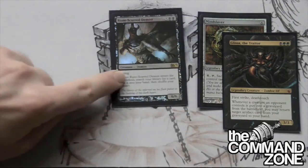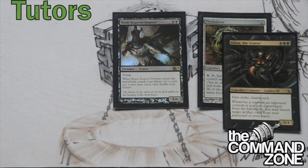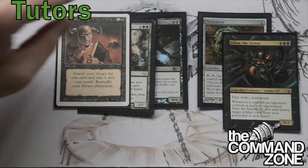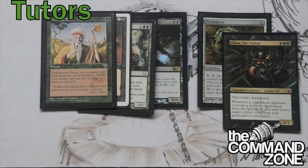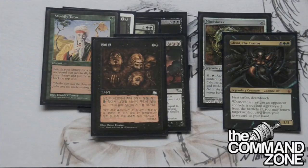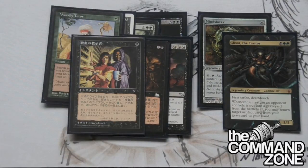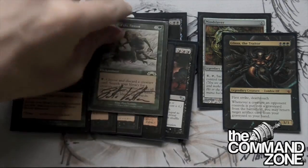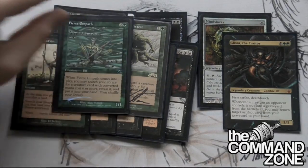Let's get to some tutors. We have Rune-Scarred Demon - another really, really good tutor. We have Eternal Witness as one of our graveyard tutors. We have Demonic Tutor, Worldly Tutor, Beseech the Queen, Buried Alive, Vampiric Tutor, Cruel Tutor, Crop Rotation, Survival of the Fittest, and Fierce Empath.